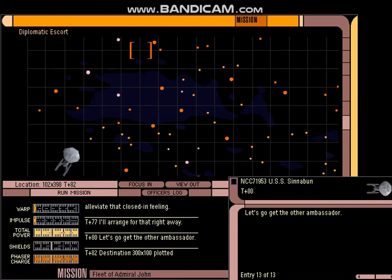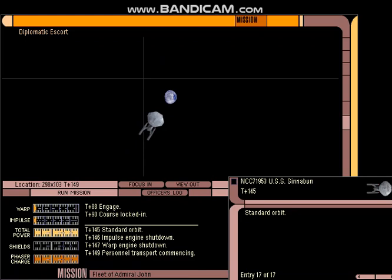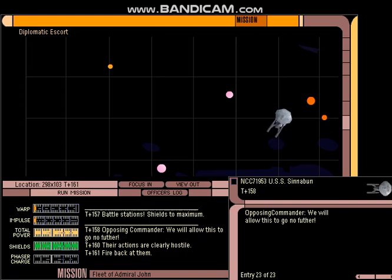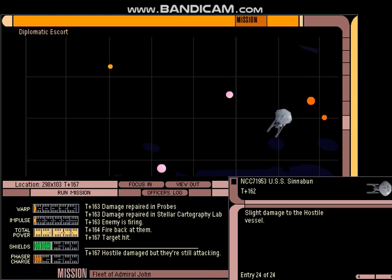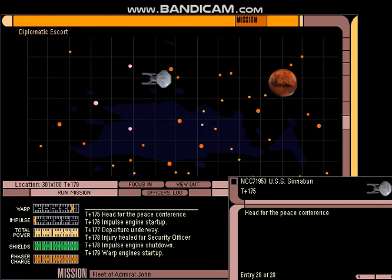On to the next planet. All right, standard orbit of our second planet, picking up the next diplomatic party. Oh look, we've been found by those hostile forces. Hostile disabled — they are no longer a threat.